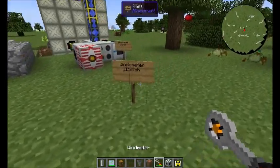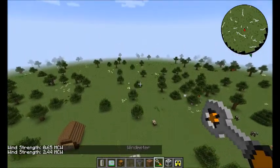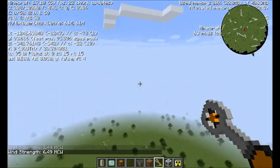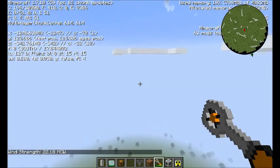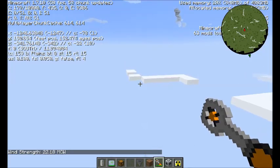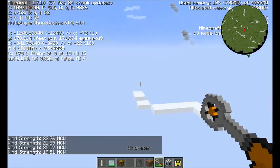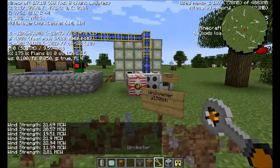The windometer will tell you the wind speed at any given height. If you go up to 150, that seems to be the optimum height. Any higher than that, the wind speed decreases. Any lower than that, the wind speed decreases as well. If you get it at about 150, it's at 22. Higher than that it starts to go down, and lower than that it goes down as well.